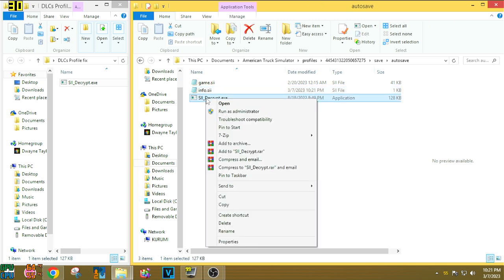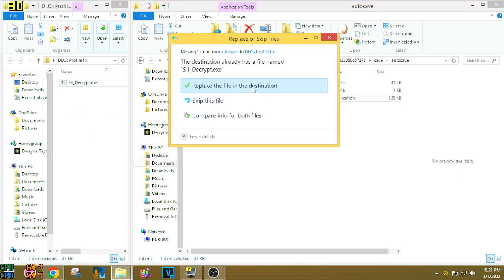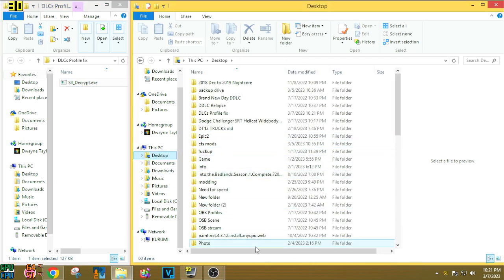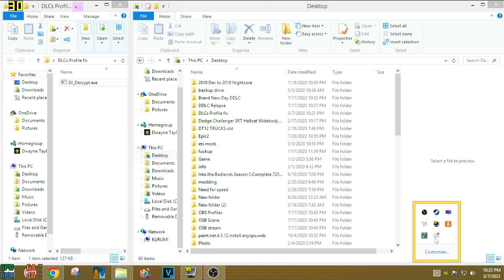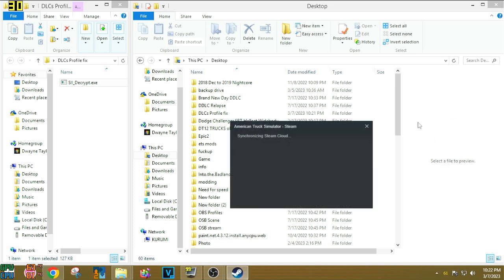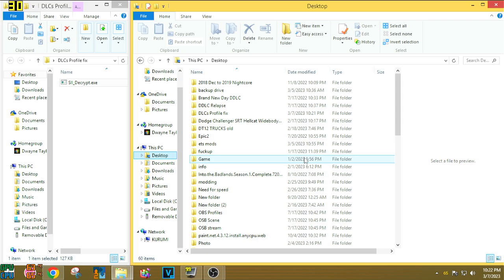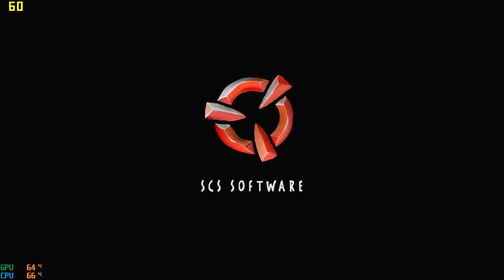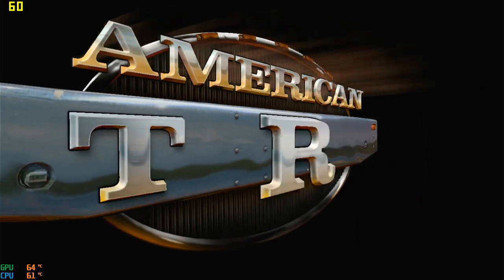With that done, you can go ahead and remove the decryptor — either move it out or delete it if you have a copy elsewhere. Exit the profile folder by clicking another directory, like the desktop. That's completely done. Now go back to Steam, launch your game, and wait for it to load. Once it comes up you'll see the problem is completely fixed — and this works for DLCs as well as mods that require DLCs.